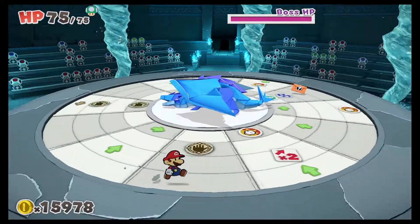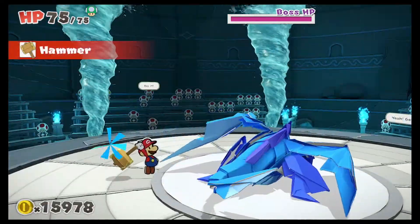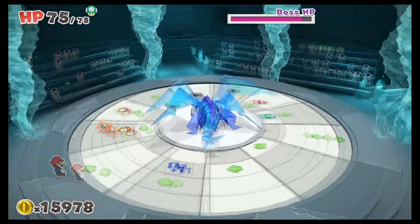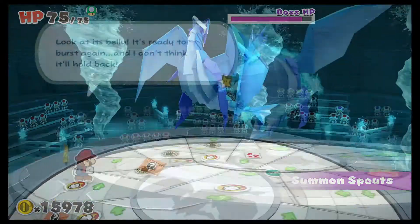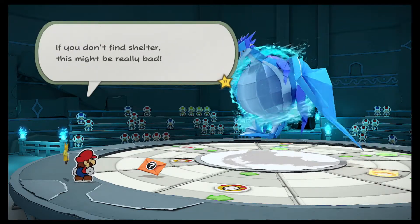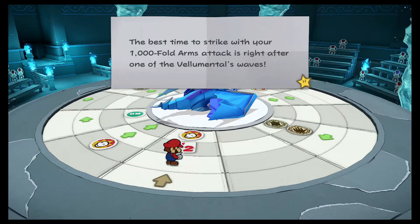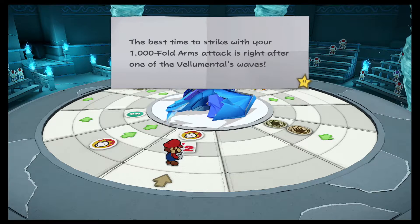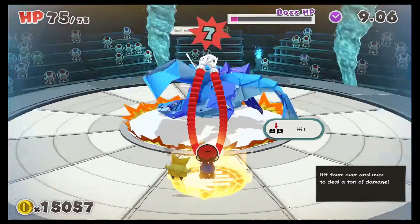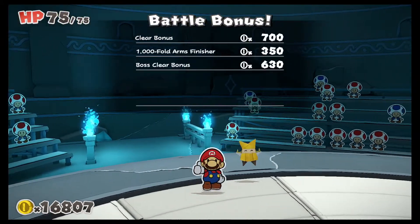Okay here we go! Times two — hit him with the big and smashy. We got a great — that bonked him pretty good. It's too drained to attack — nice! He's back up. Look at his belly, it's ready to burst again. If you don't find shelter — oh, you mean like a Nerd Out Shelter? This might be really bad. We got another envelope: the best time to strike with your thousand fold arms is right after one of the valemental's waves. Time for the thousand fold arms — smash him! Yes! We did it — we beat the water valemental!